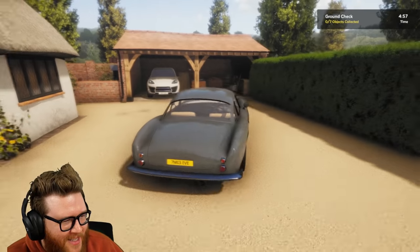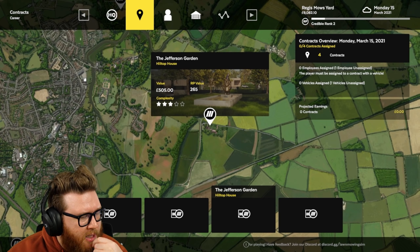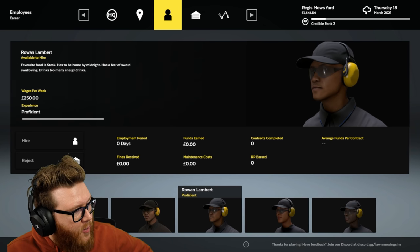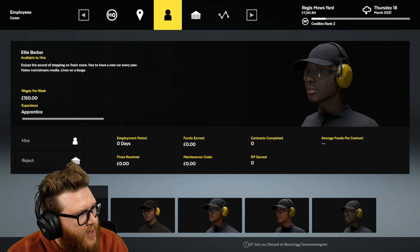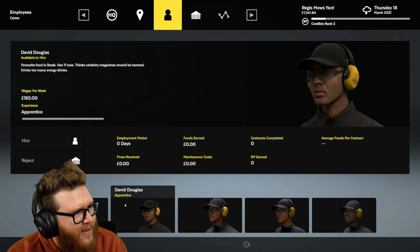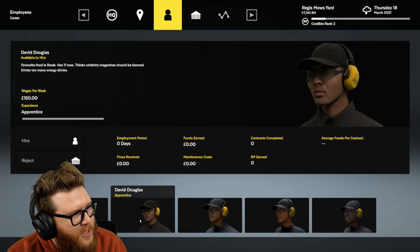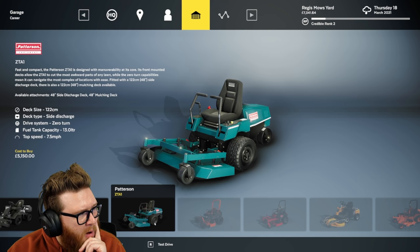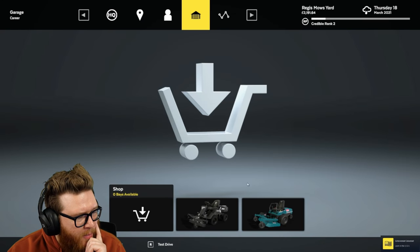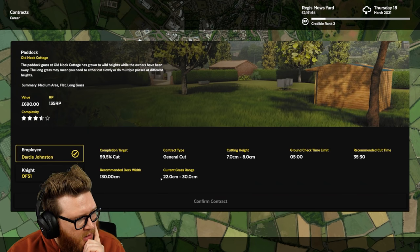I wanted to be a lazy pig who sits in the office getting fat off the labors of my left-handed employees - such a scam company. I'm gonna try to monetize every little single second of my time. We're gonna sit on our lazy butts while our employees do all the work - this is the American dream for sure. We can hire even more employees. Ellie enjoys the sound... wait, that's the same as Darcy. Lives on a barge, favorite food is steak, has 11 toes.